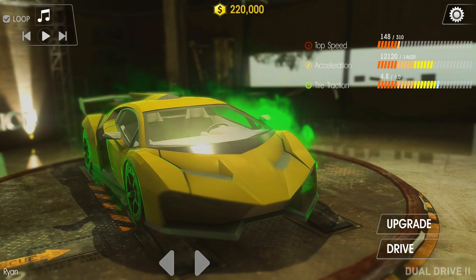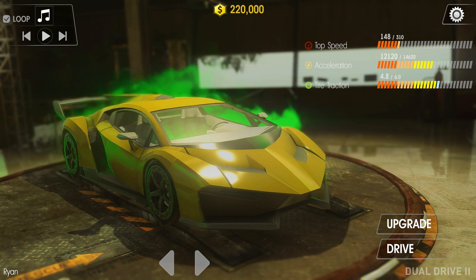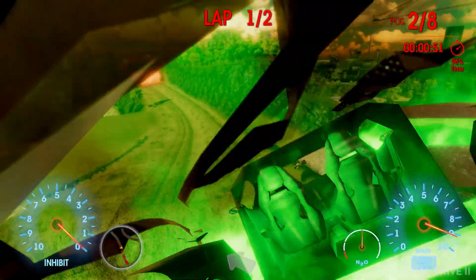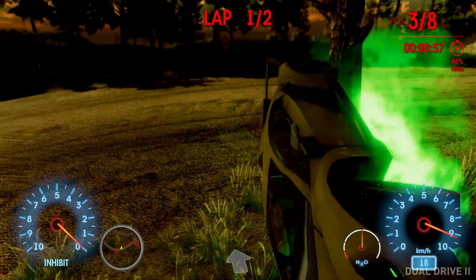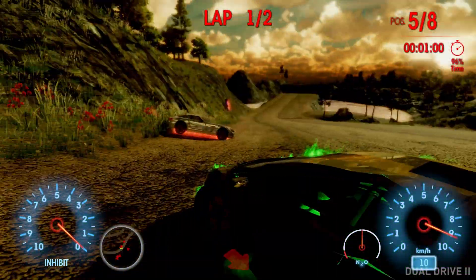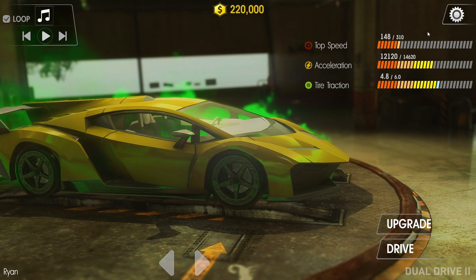For Dual Drive 2, the first and most important thing to know is that this game can be difficult, but there is also an easy mode. In the regular game, if you hit other cars, your car becomes damaged and it's very difficult to steer straight. If your client becomes frustrated from their car being damaged, or the game is just too difficult, you can simply open the options menu by clicking the gear icon and then turn on easy mode.